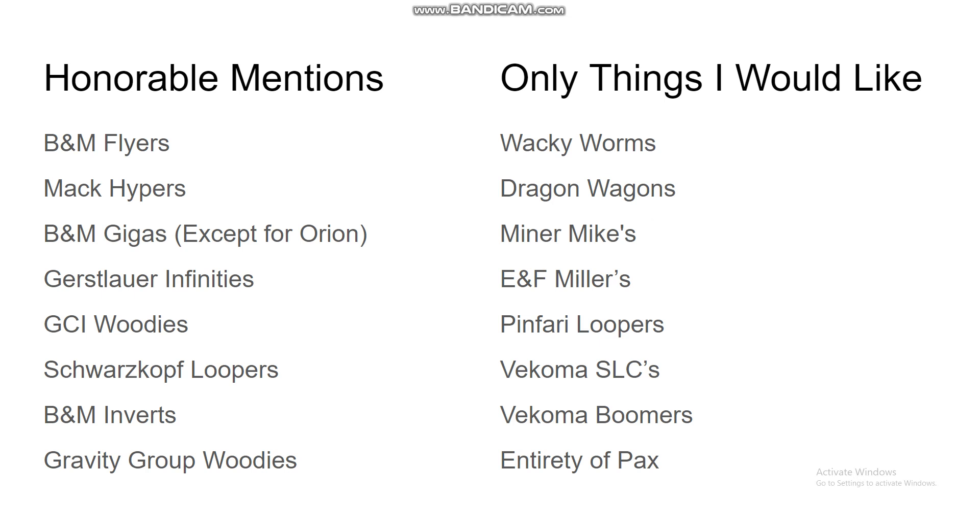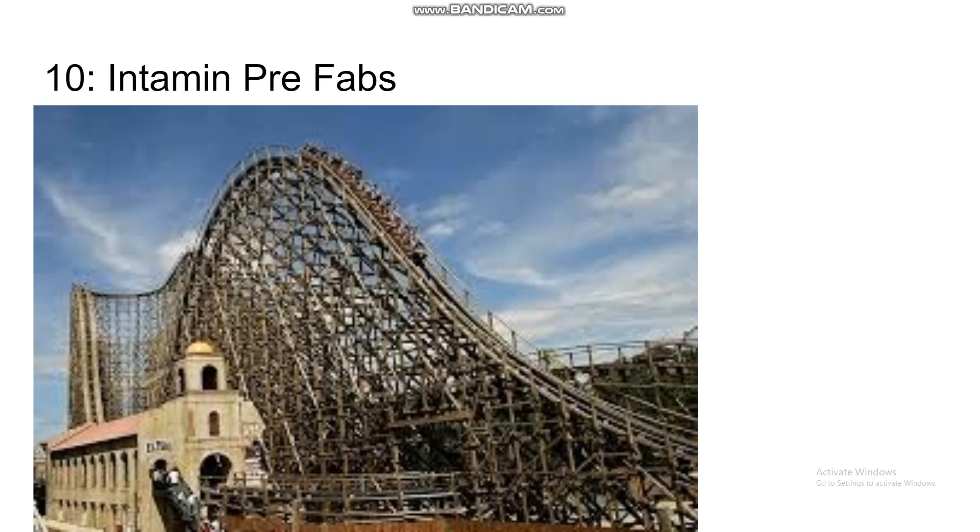And then to your right we have coaster models that only I like because I'm weird: Wacky Worms, Dragon Wagons, Miner Mikes, ENF Myler Kitty Coasters, Minfari Loopers, Vekoma SLCs, Vekoma Boomerangs, and everything ever built by PAX — because PAX is GOAT.